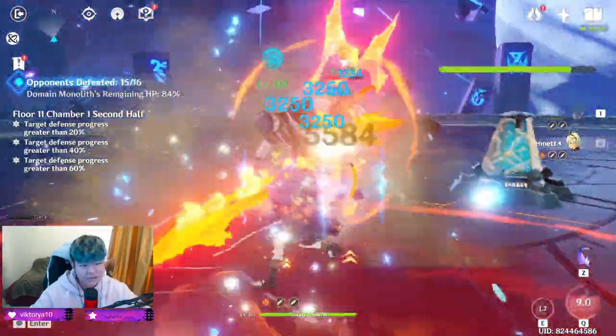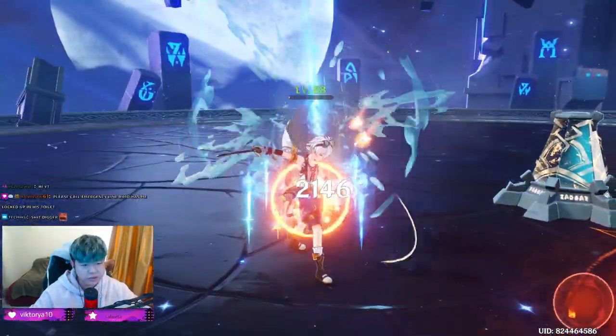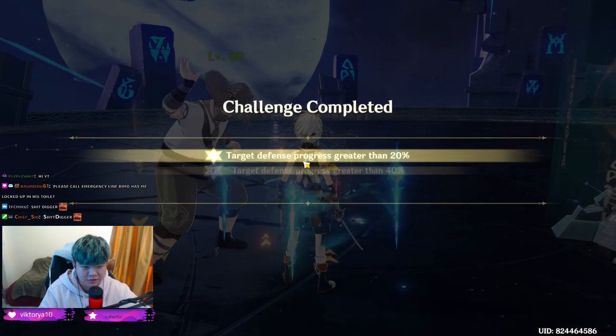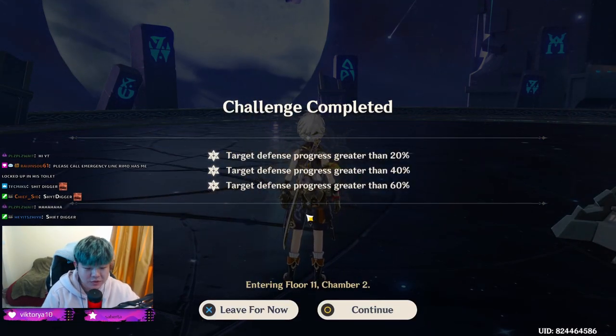Easy three stars. You guys don't need to worry about your damage output — you just need to prioritize the mobs that are attacking the monolith. That will be the end for Chamber 1.